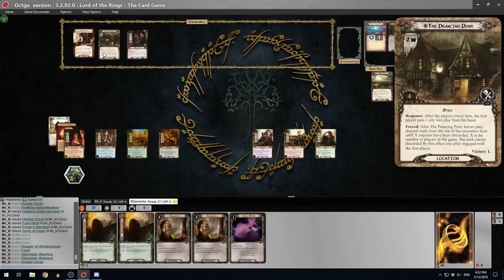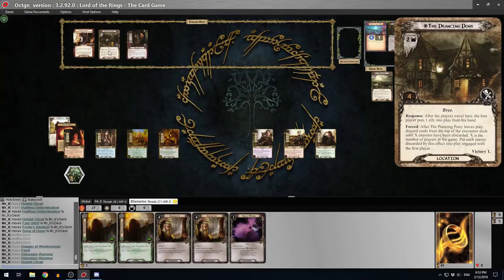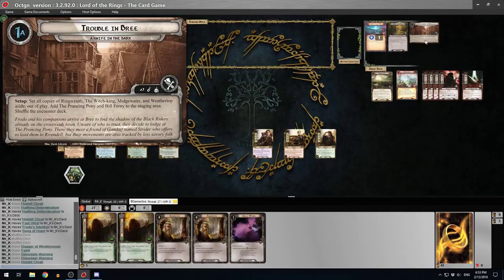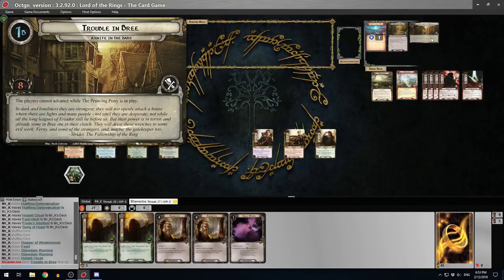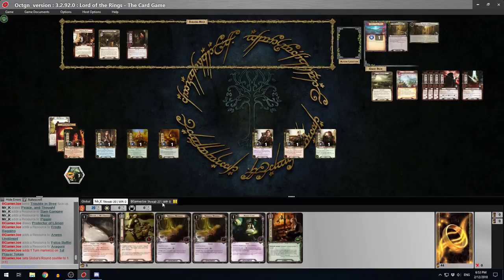Bill Fernie's forced effect: at the beginning of the staging step, either shuffle one out-of-play Ringwraith into the encounter deck, or each player raises his threat by one for each non-Fellowship hero he committed to the quest. So he's going to ramp us up - hopefully Aragorn can take care of him. The Prancing Pony response: after the players travel here, the first player puts one ally into play from his hand.